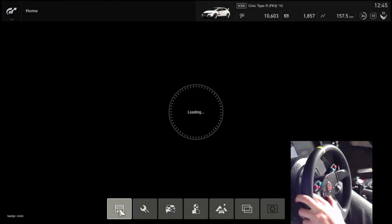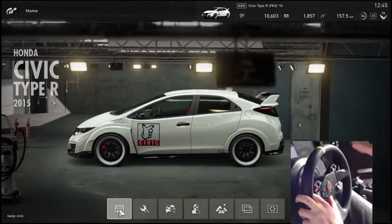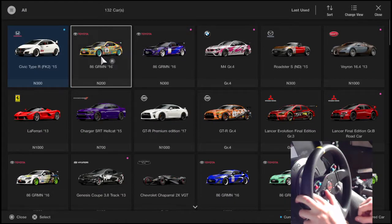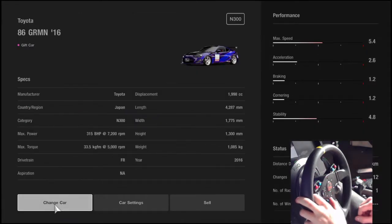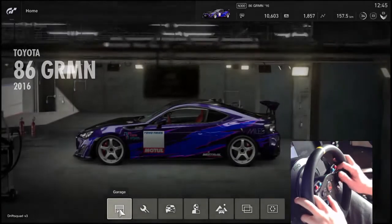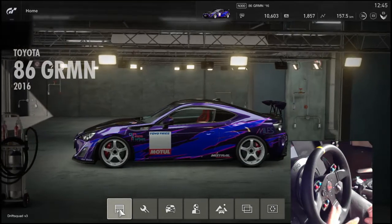For me the best drifting car is the Toyota GT86. This is my Kanjo project — it's not done yet. I've made several liveries, but I kind of like the Falcon FV one. I'm going to go for this one. I have so many 86s because I think it's the best drift car.